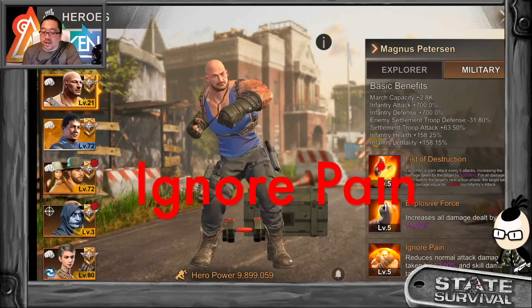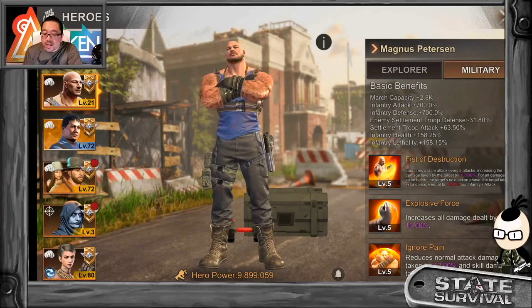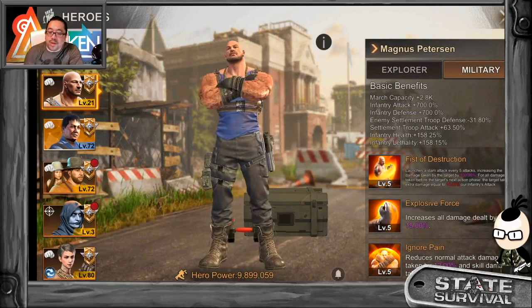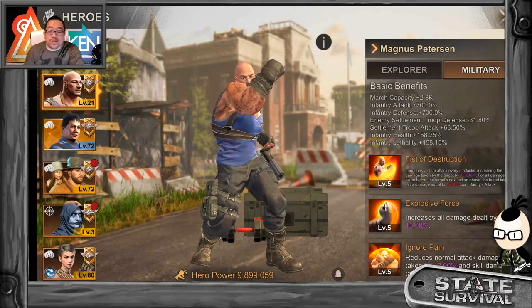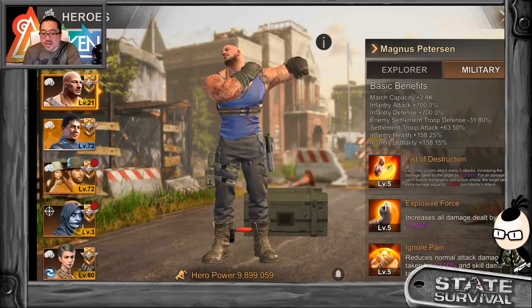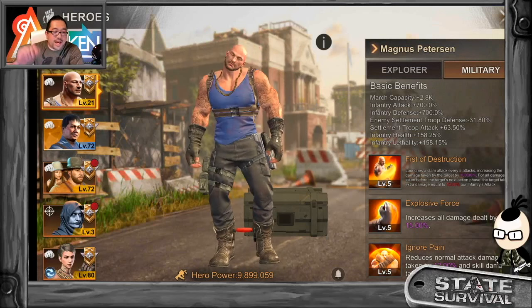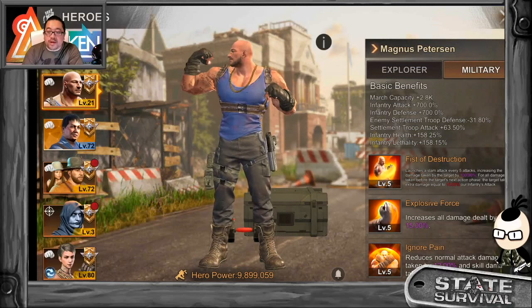Third skill: Ignore Pain. Reduce normal attack damage taken by 12% and skill damage taken by 20%. So once they use the skill, you get an extra 20% reduction — very decent. There are some other heroes that will do better, but if you're at max stat holding the tower, this might help when defending.